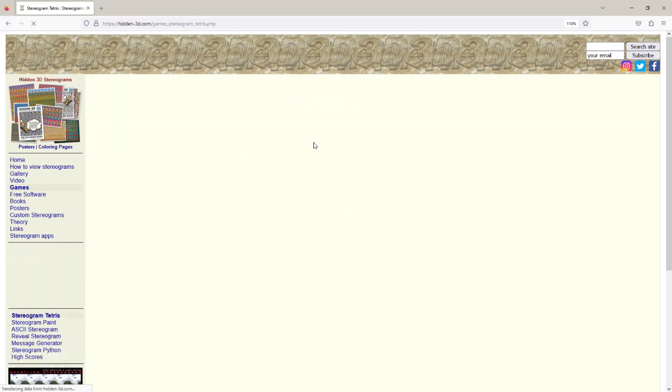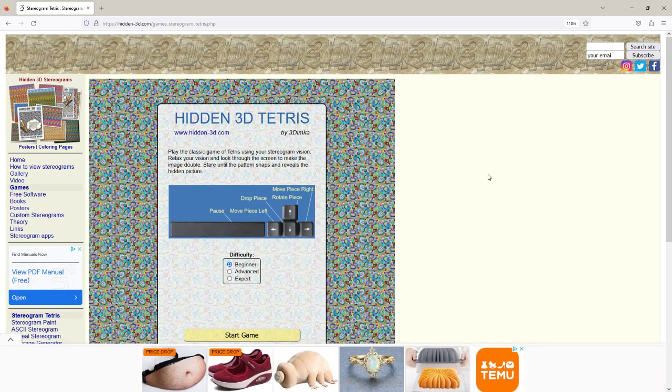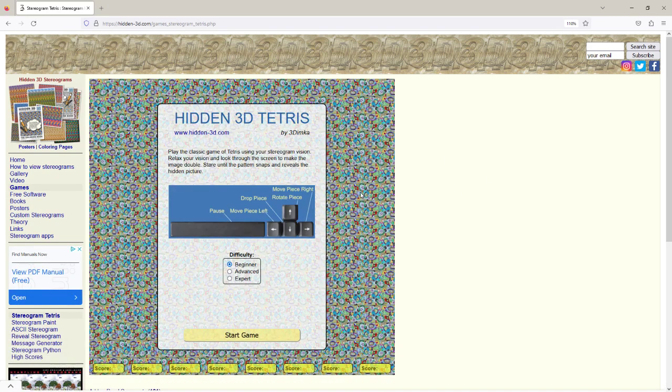Click on it, it loads, allow the ads, and here is a short instruction. These are the keys that can be used for the game — pretty standard: left and right to move the piece, up to rotate the piece, and down to drop the piece.